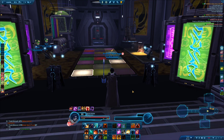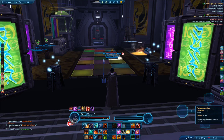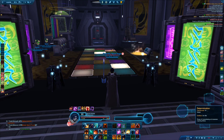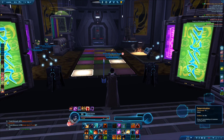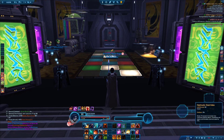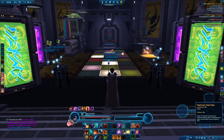All characters also share a CC breaker in this game. For Powertech it's called Determination, and I always use Alt+C as the keybind for that. Since all characters work the same here, reusing the same keybind helps you remember it more easily. These are little things you can do to help learn and remember your keybinds.